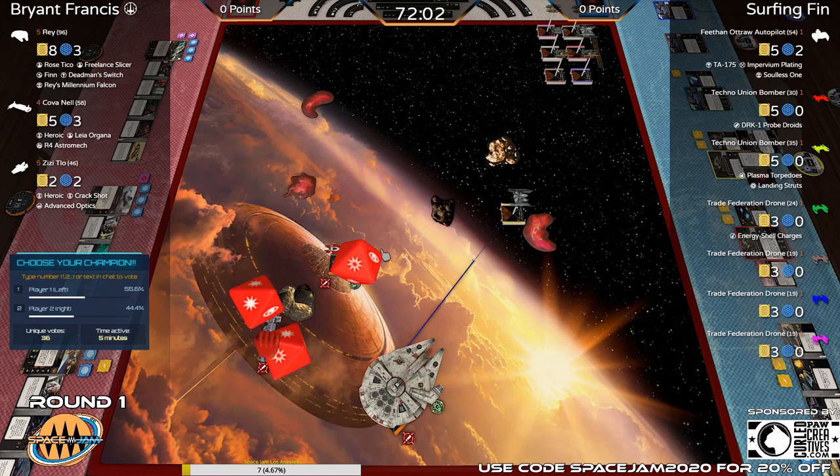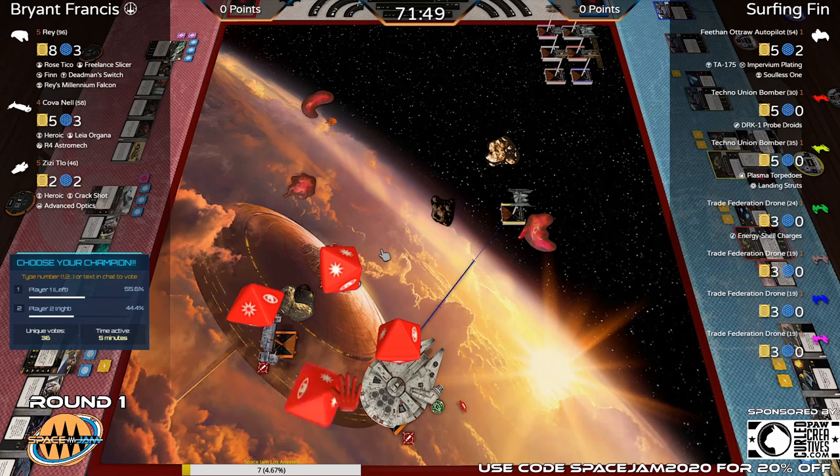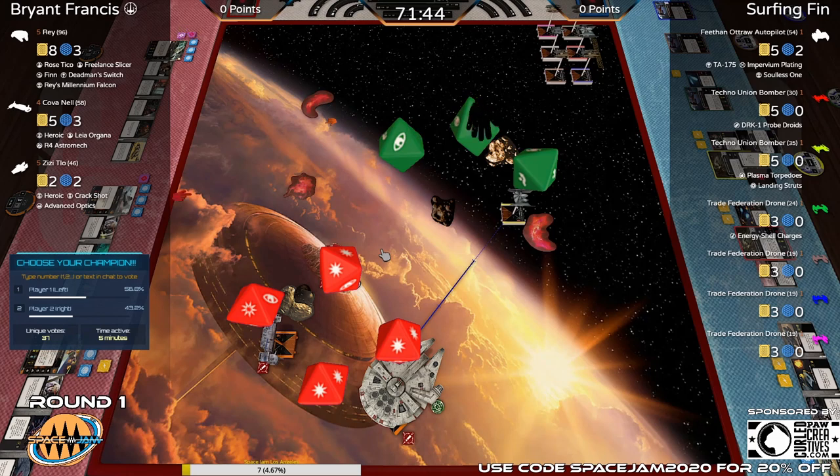Here's Rey — three dice coming in, and that's a full stack for Rey: one force and a focus. She spends the force normally and then uses Rey's ability. The math says this is a dead Hyena. Three blanks! Didn't even get the probes out. That speed was obviously not necessary, and we saw an early mistake.